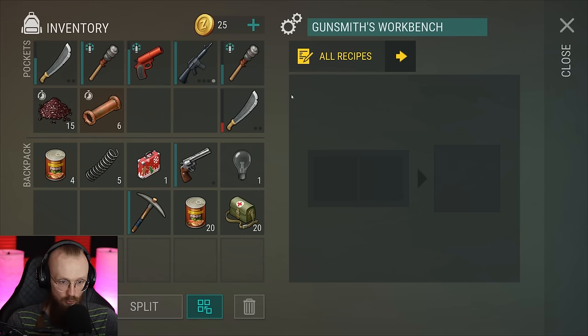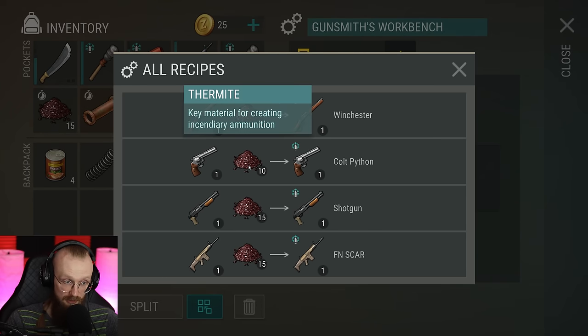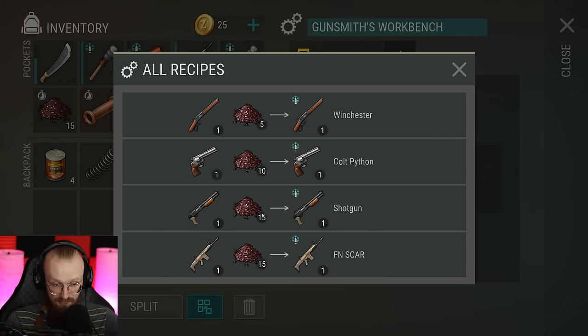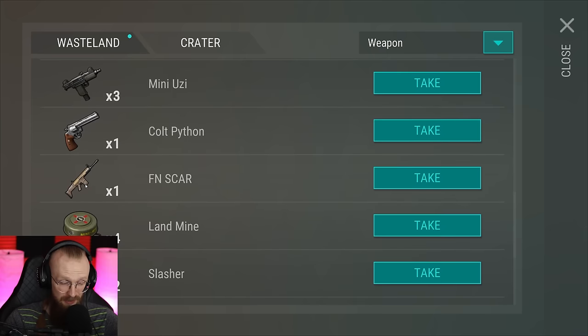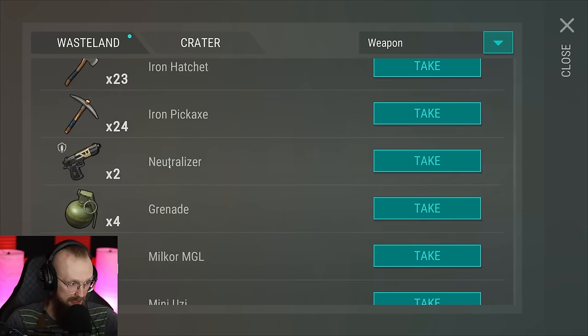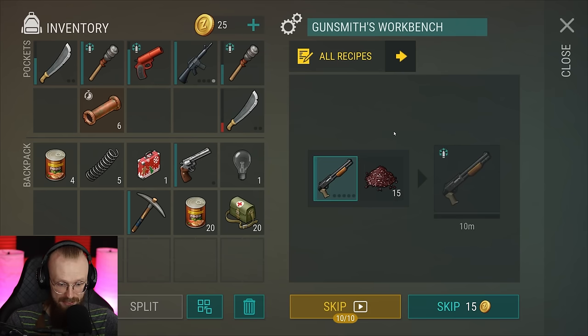Now we have this brand new workbench. As you can see, we can get a Winchester with five thermite, or a cold python for 10 thermite, which is kind of expensive. We're going to drop thermite here — we could get a scar but it's unmodded, so maybe a shotgun is a bit better. Let's add that shotgun.